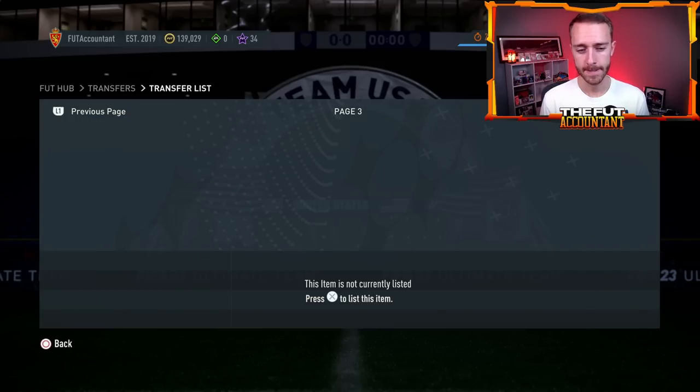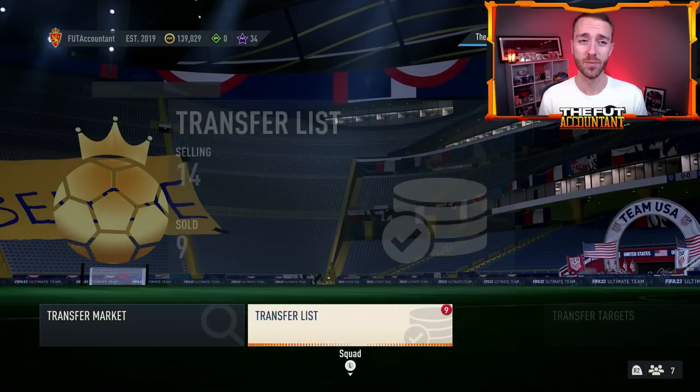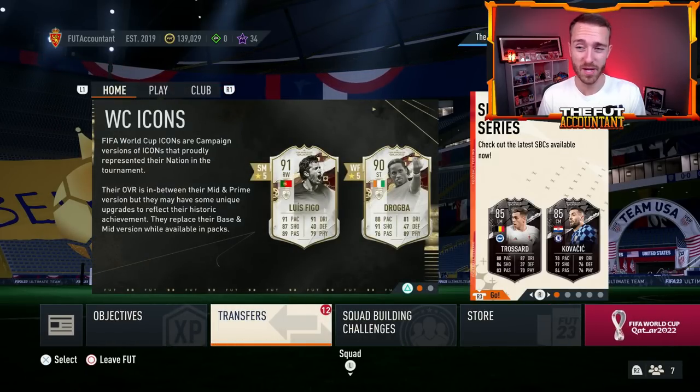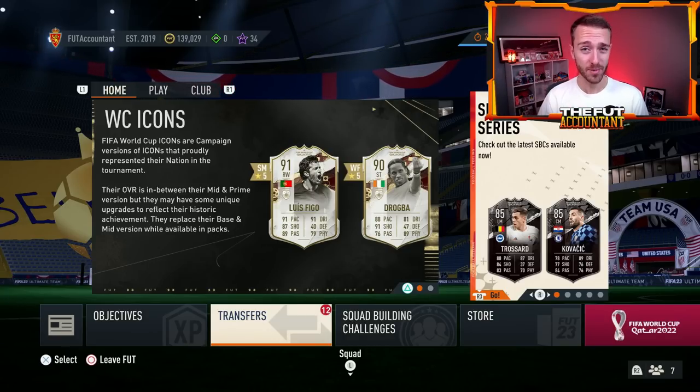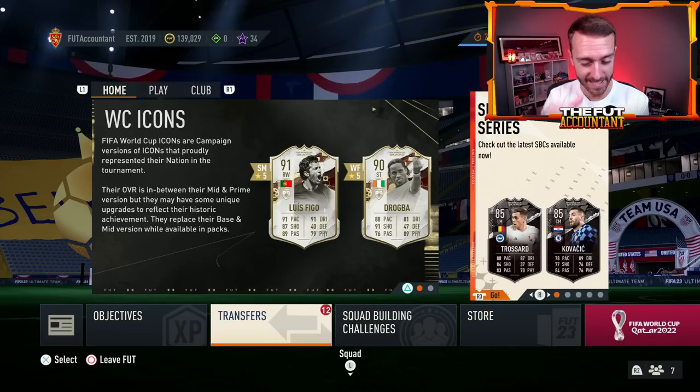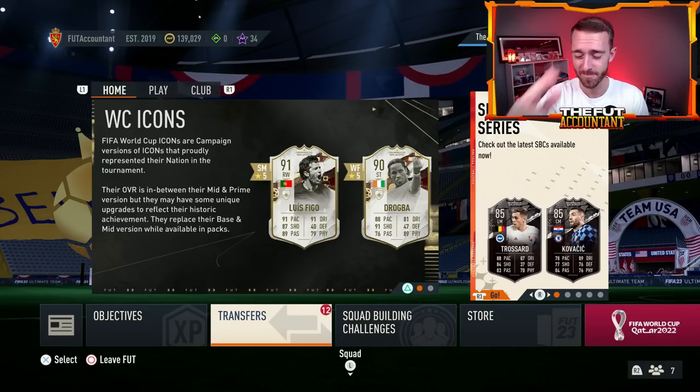I bought the Lozano at 130 and sold it at 168 — not a ton going on otherwise. I'm not in a hurry to sell my current cards because I feel like prices will bounce back enough to take some profit. I'm kind of stuck on some Aldisaris and I think I have three Pulisics — I lazy-sold one. That's the state of my account. We're going to hopefully make some more coins today and get more information about World Cup Stories coming tomorrow. If you enjoyed today's video smash the thumbs up, comment below, and subscribe if you're new. It's been Nate the Foot Accountant — catch you guys later, peace out.